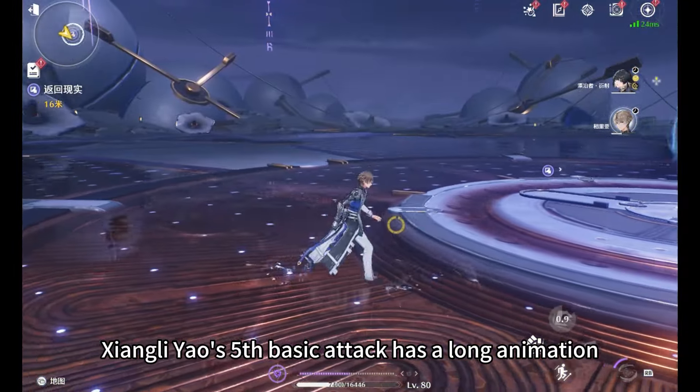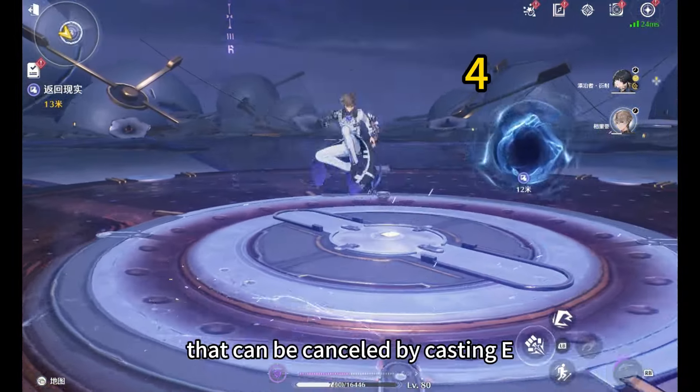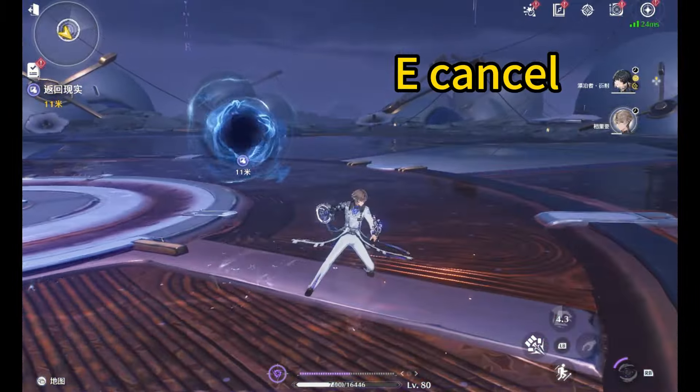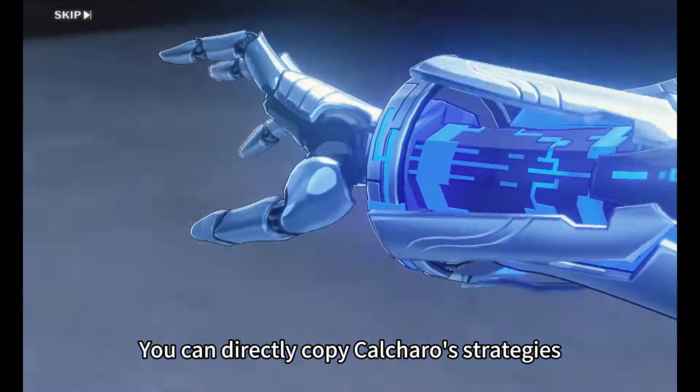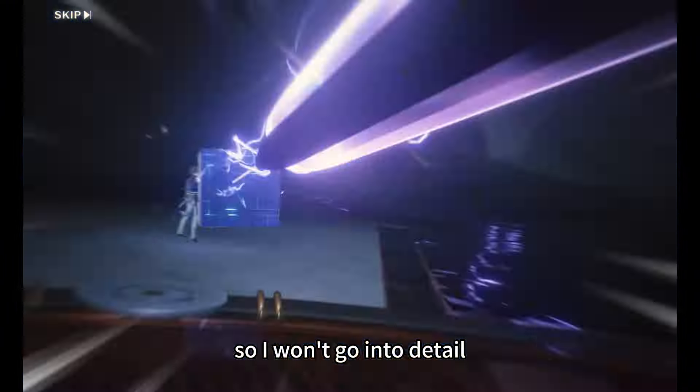Xiangliyao's 5th Basic Attack has a long animation that can be cancelled by casting E. You can directly copy Kalkuro's strategies in Team Building and Echoes, so I won't go into detail.